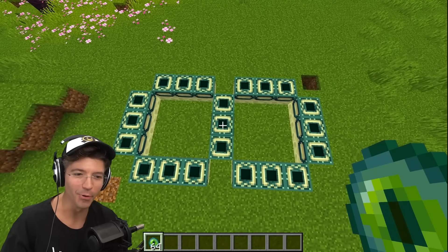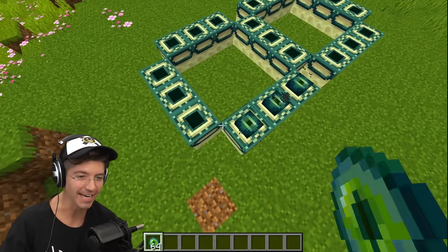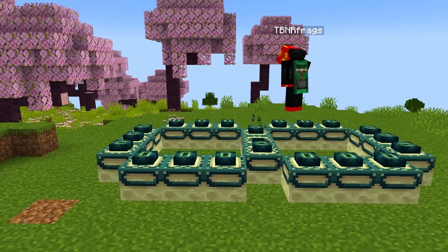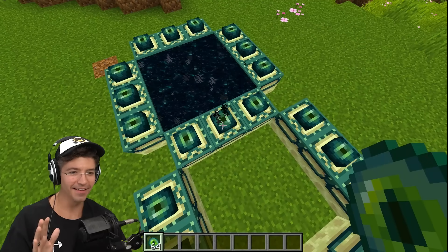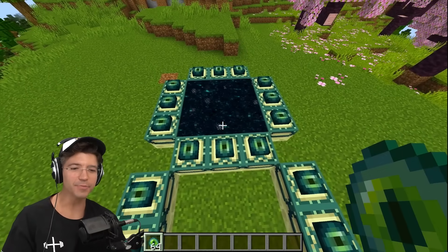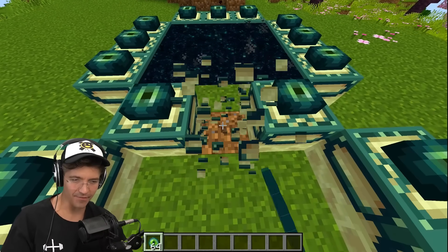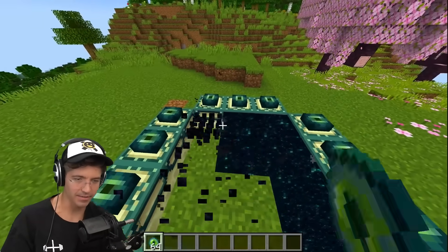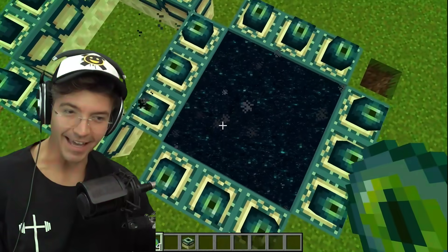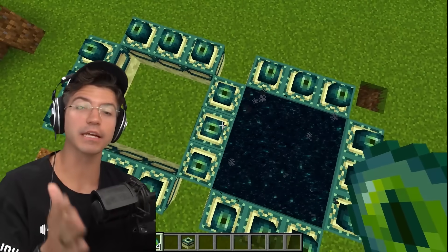If you have conjoined end portals, what happens? I'm going to light these at the very end because these are the ones that are actually connected. Only this one lights — this one's feeling lonely. It's because of the direction of when we place the eyes of ender. If I place them while facing inside, then it actually lights the other one. This makes a little bit of sense, but I'd still like to see both ways.